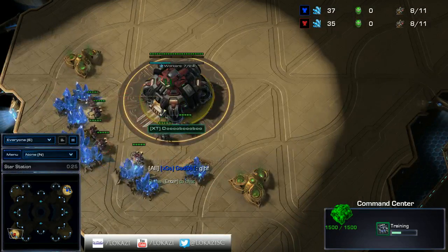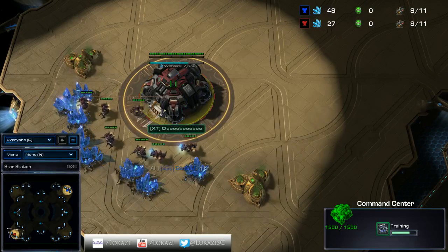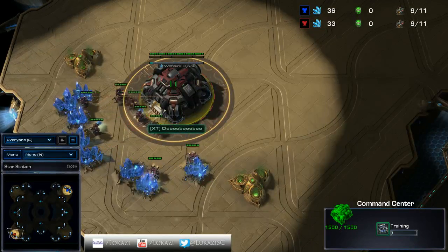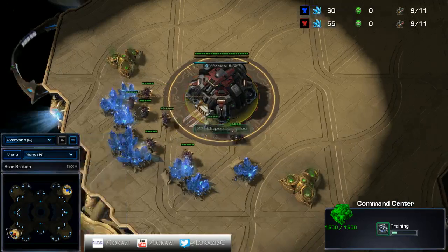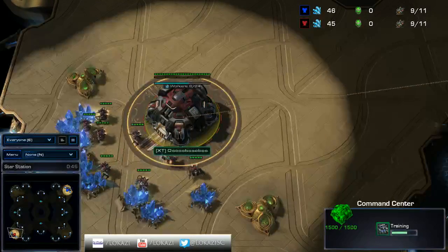In the bottom left-hand corner, we have XC Boo Boo - it's a very confusing name. I'm playing as the Red Terran in the bottom left on Star Station, so this is cross-map TVT, which is kind of interesting.